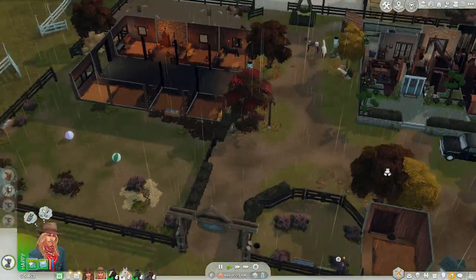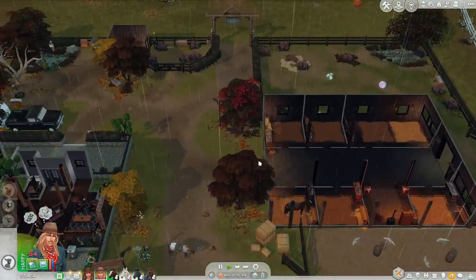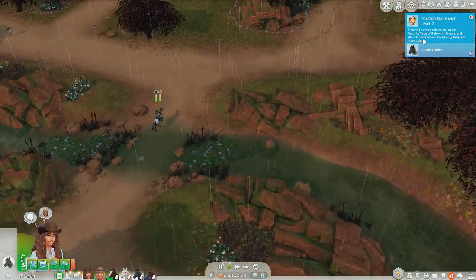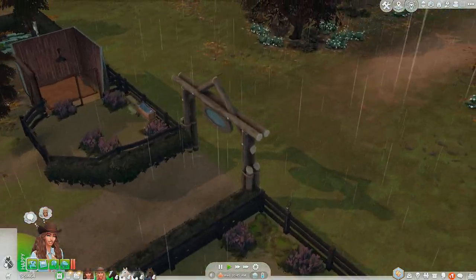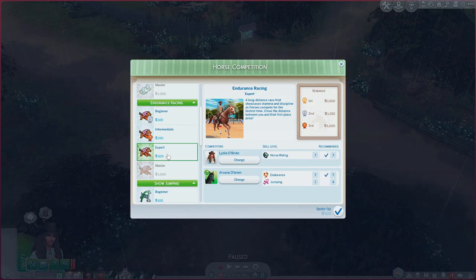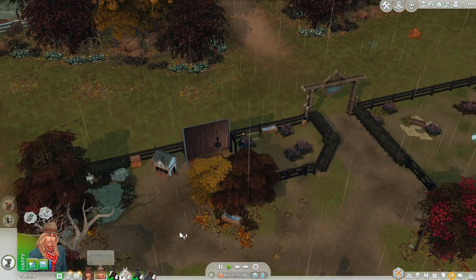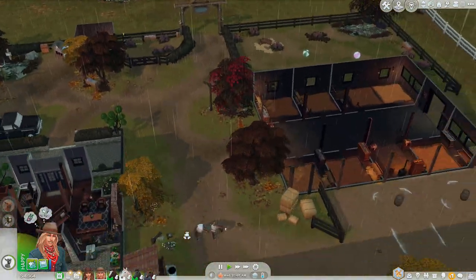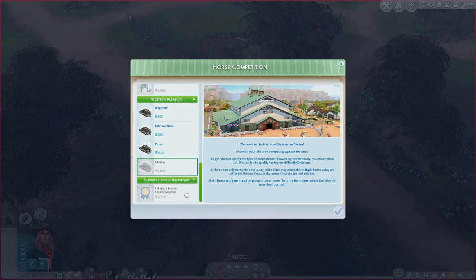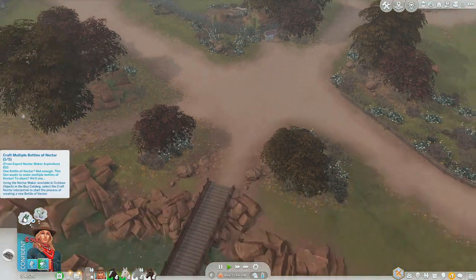She just leveled up - perfect! Races have opened, so let's go ahead and race Arvana. Enter competition, endurance - Arvana's in a good mood, perfect. Let's see if we can go for expert and get a gold. And then Nico, we're gonna have you tack up Bojack too and take him in. Enter competition, western pleasure with Bojack - he's in a good mood, perfect. Come on guys, get us gold!